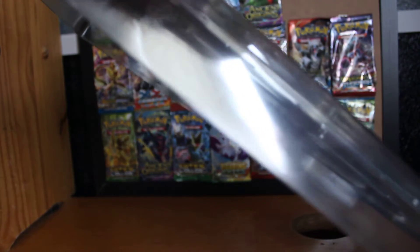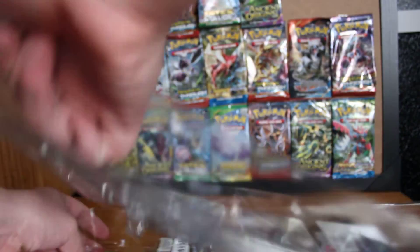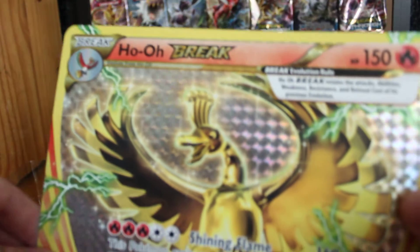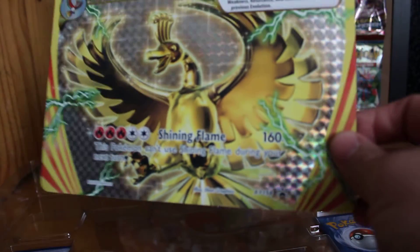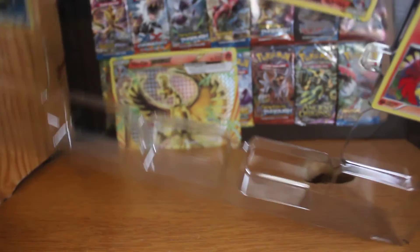I'll take all these cards out and show them individually. It's a bit of a pain to get out but we'll get there. You get five booster packs in this as well. There's a code card. First we have the Ho-Oh Break card — it's got 150 HP, Fire Energy, evolves from Ho-Oh, and Shining Flame does 160 damage. It's got a really nice shine to it. I'm a big fan of these new Break cards — I've now got three in total.